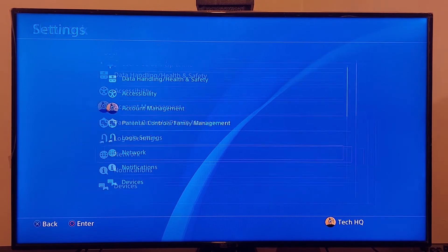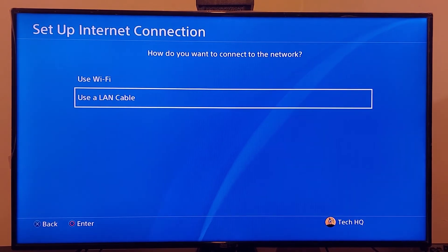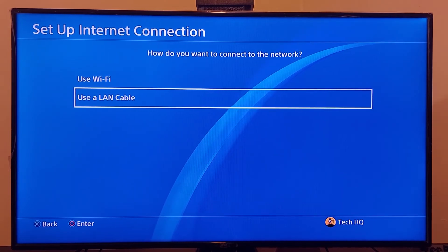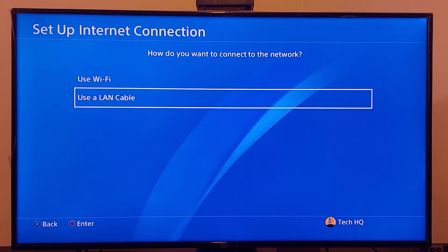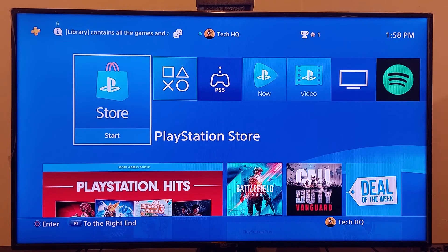If that didn't work, go back to Network, select Setup Internet Connection, then choose option number two — Use a LAN Cable. Plug an ethernet cable into your PS4 and also into your router. Using a wired connection gives you a more stable internet connection and can help fix this PS4 error code.